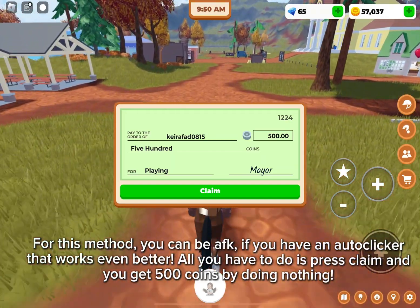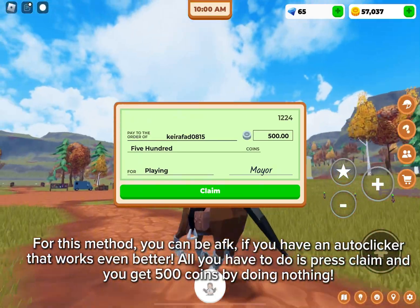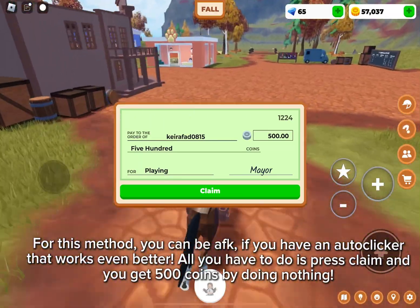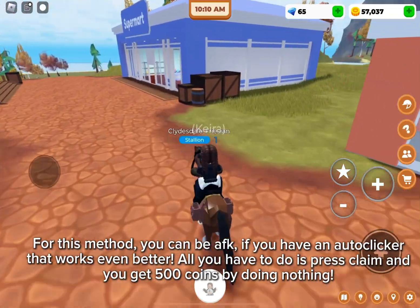For this method, you can be AFK — if you have an auto-clicker that works even better. All you have to do is press claim and you get 500 coins by doing nothing.